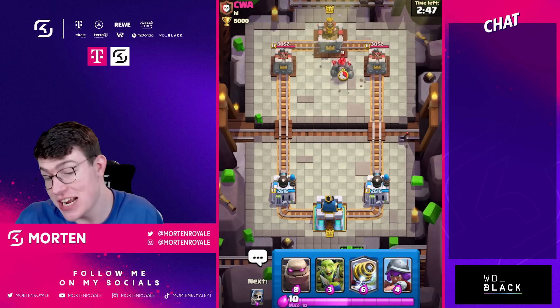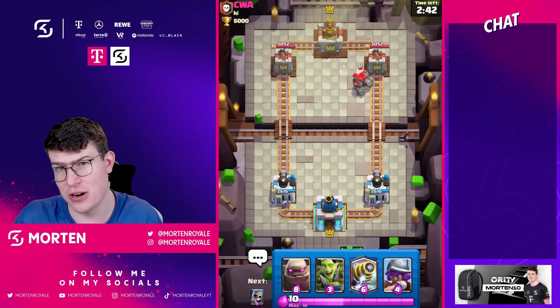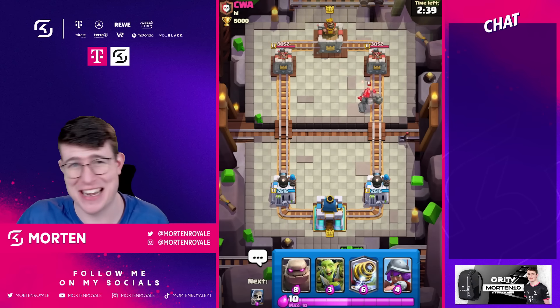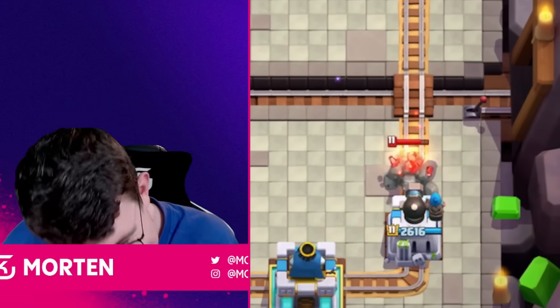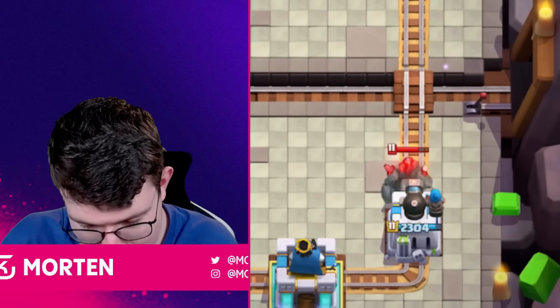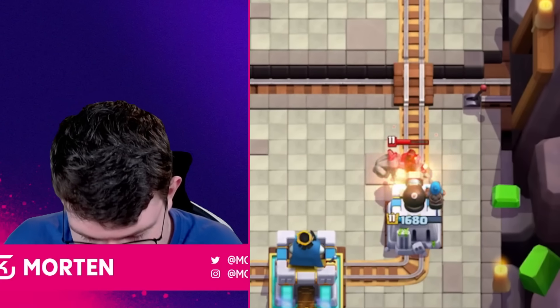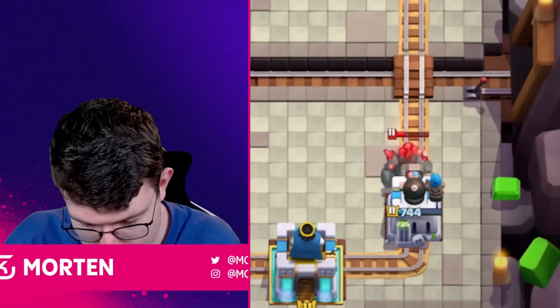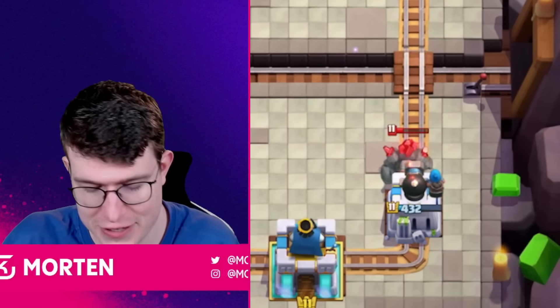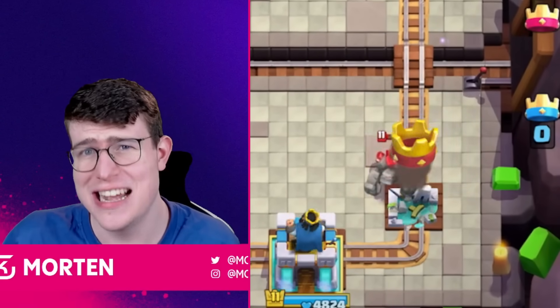Now let's go into the game and test some interactions. We're starting with a Golem: it goes into range and the Cannoneer does a ton of damage. I feel it's better against Golem compared to the normal Princess Tower — you still want something like a building for support, but overall it does decent. The Golem would actually die too, so compared to the Princess Tower against beatdown and heavy tanks, it will be way better.